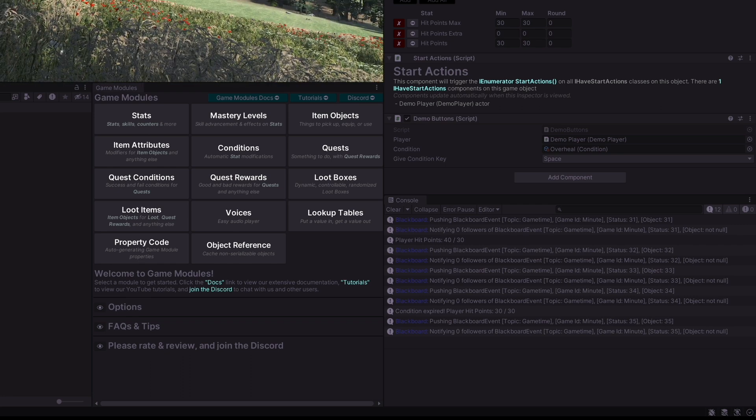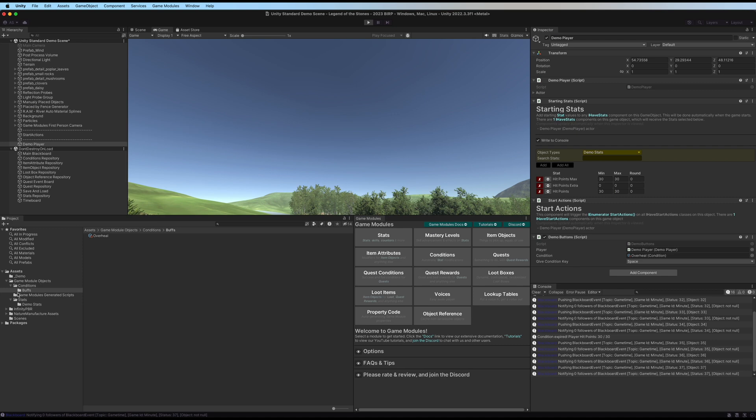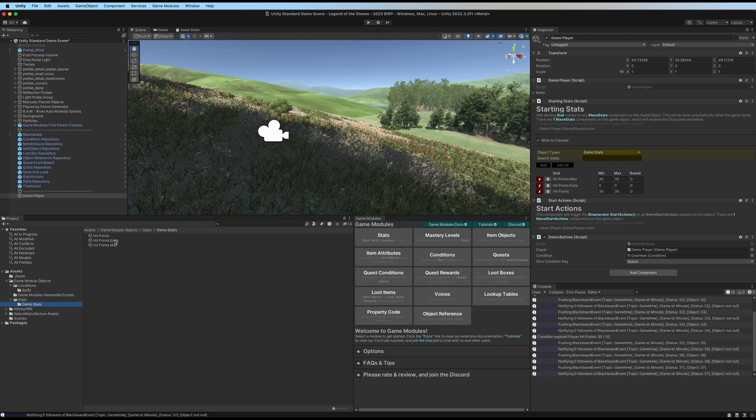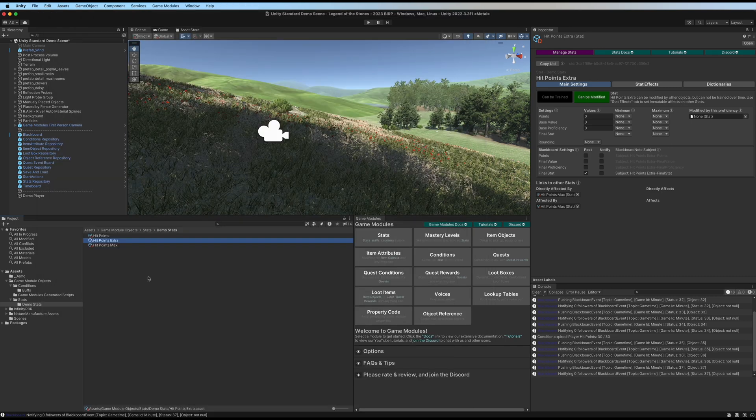So that's all you have to do to overheal a player. From this point on, all you have to do is increase the value of hit points extra, and in your code you'll need some logic that sets hit points to the final value of hit points extra stat. That's important because conditions, items, and other things can affect hit points extra, but that doesn't always mean the player will have their hit points healed.